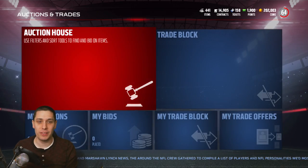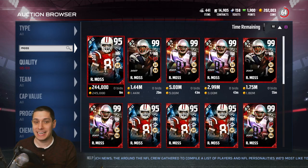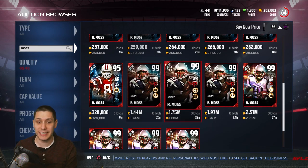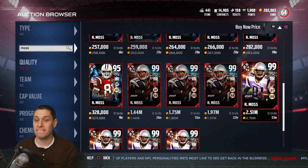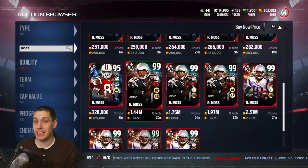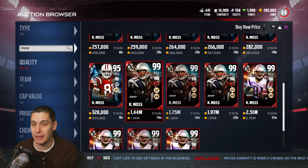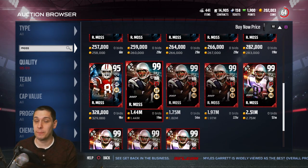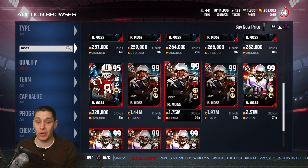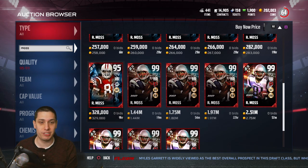One thing I want to do before we hop into the pack opening is go through here and take a look at this Randy Moss, see what it's going for right now. It's still going for a lot — 1.45 million right now for the standard set version and 2.75 million for the limited edition version of this card. Ryan915 actually pulled one of the cards that goes into the Moss set, so make sure you go over and check out his video. He pulled one of the better ones — it's worth over a million coins to make the set Randy Moss, so definitely a great pull.